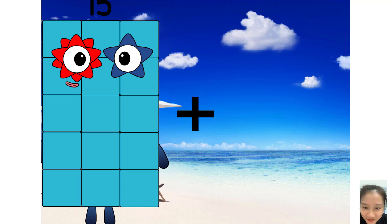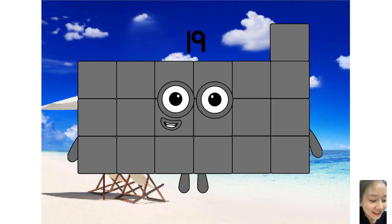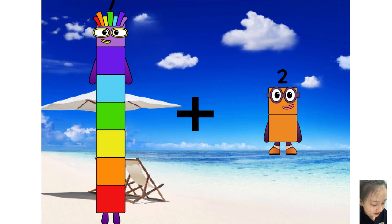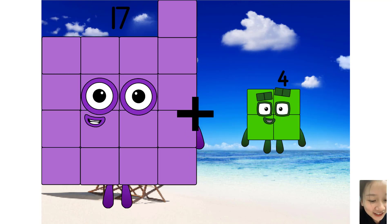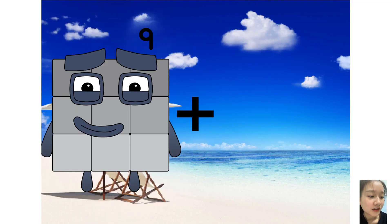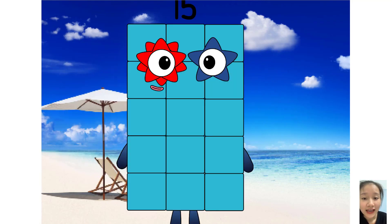Fifteen plus four equals nineteen. Seven plus two equals nine. Seventeen plus four equals twenty-one. Oh my god. Nine plus six equals fifteen. Yes, you are passing today. See you next video!